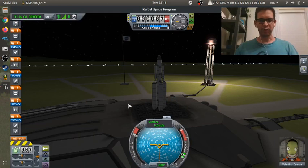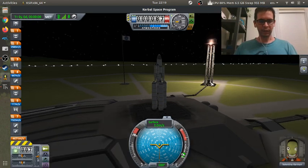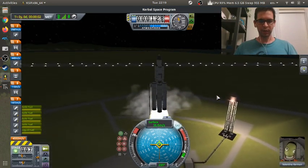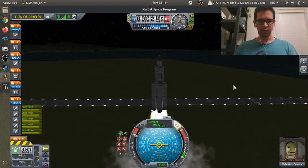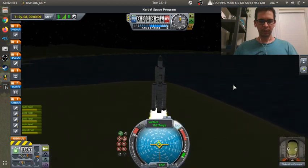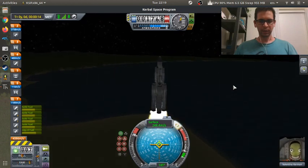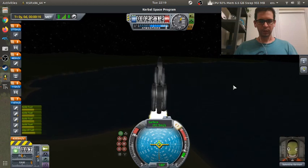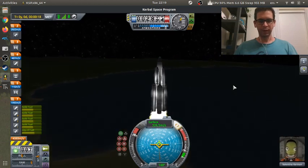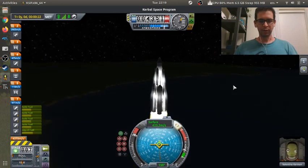That's if I'm very conservative with the way I come back to Kerbin. If you don't have a heat shield you can be a lot more aggressive. I don't have a heat shield on this rocket — I want to see if it's possible to come back without one. So I'm going to do my regular ascent stage, put myself in a parking orbit, and try to fly to the moon. I'm going to turn on SAS and pitch over, really trying to keep the inclination as close to zero as possible because the moon has an inclination of zero degrees.